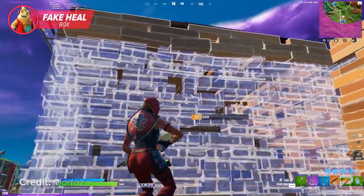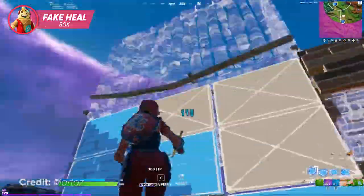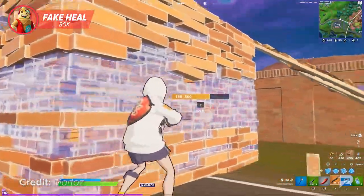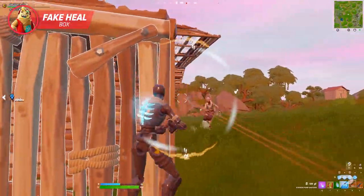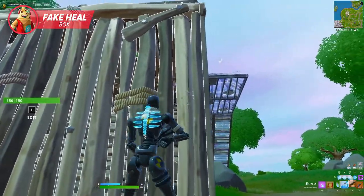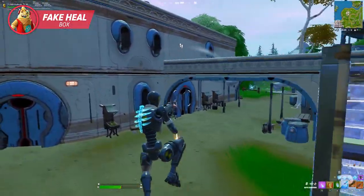Your opponent will automatically assume that you're in the box you built, but little do they know you're actually hidden behind the box, ready to catch them off guard. While this play can be great for turning around a fight, you need to be aware of your surroundings. If you're fighting in a highly congested area or middle zone, chances are you're gonna get third-party sprayed by another player. With how strong the MK7 is in Chapter 3, one third-party spray could send you right back to the lobby.